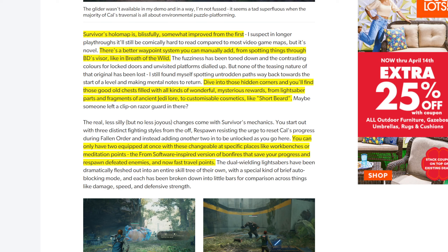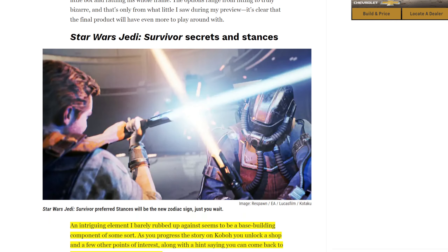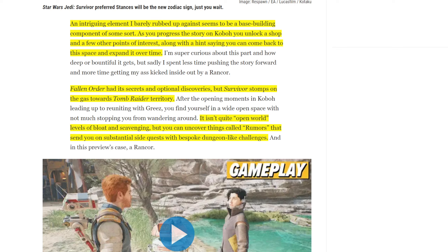This is basically a generalization of everything we already know, but these people are talking about it more because they actually played through the demo. One developer quote was: 'It's like completing a stem sentence and turning it into a stanza — all the ideas put together in something bigger and more robust for the player, and hopefully more refined.' In the second article, an intriguing element barely touched on seems to be a base-building component of some sort. As you progress the story on Koboh, you unlock a shop and a few other points of interest, along with a hint that you can come back and expand it over time. Fallen Order had its secrets, but Survivor stomps on the gas towards Tomb Raider territory. It isn't quite open-world levels of bloat and scavenging, but you can uncover things like rumors that send you on substantial side quests with bespoke dungeon-like challenges.